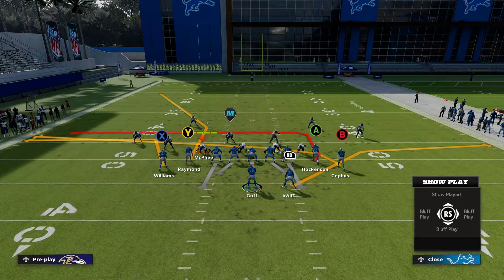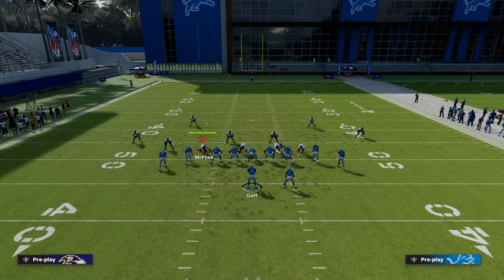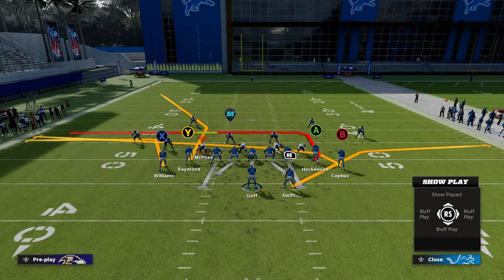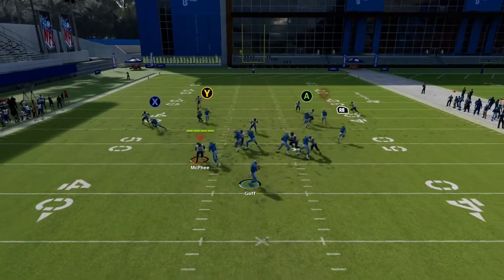Setup three — the third and final setup. We put the A receiver on a hitch: Y, A, right trigger. Then the B receiver on a curl: Y, B, down on the left stick. The play art shows a hitch and curl combo on the right side with the table route, plus X on the angled out route and Y on the corner route on the left. Read order: running back, A on the hitch, B on the curl, X on the out route, then Y on the corner.